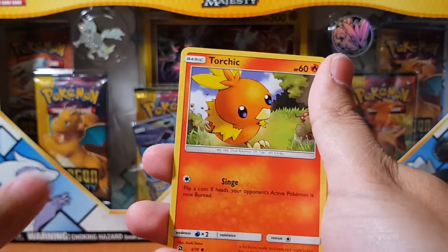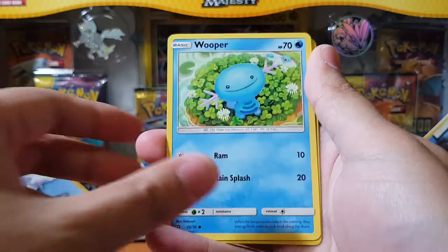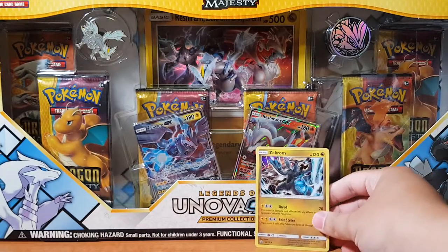Swablu, Torchic — I love the artwork. Horsea with the Sludge attack. And oh, a Zekrom holographic!